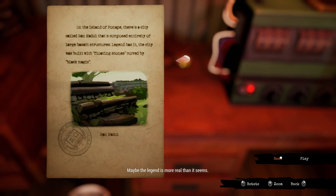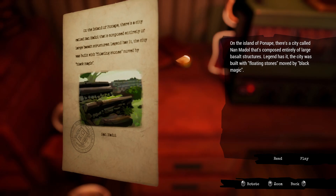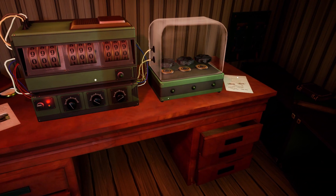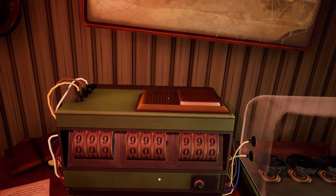Maybe the legend is more real than it seems. On the islands of Pohnpei, there is a city called Nan Madol composed entirely of large basalt structures. Legend has it the city was built with floating stones moved by black magic — that must be the ooze and the floating stones we've seen. The floating stones, but the whole city!